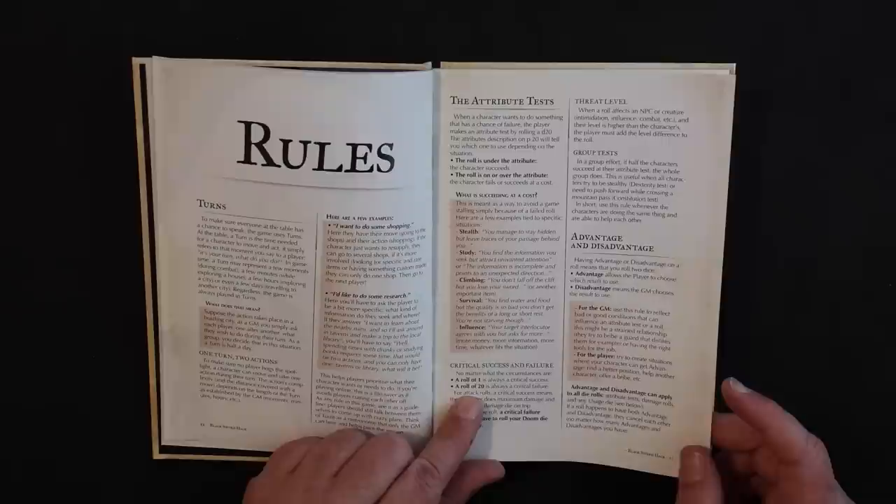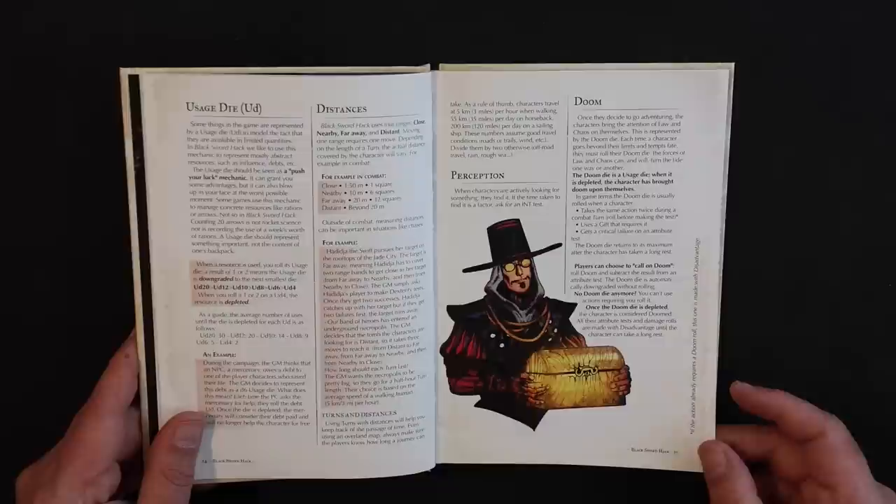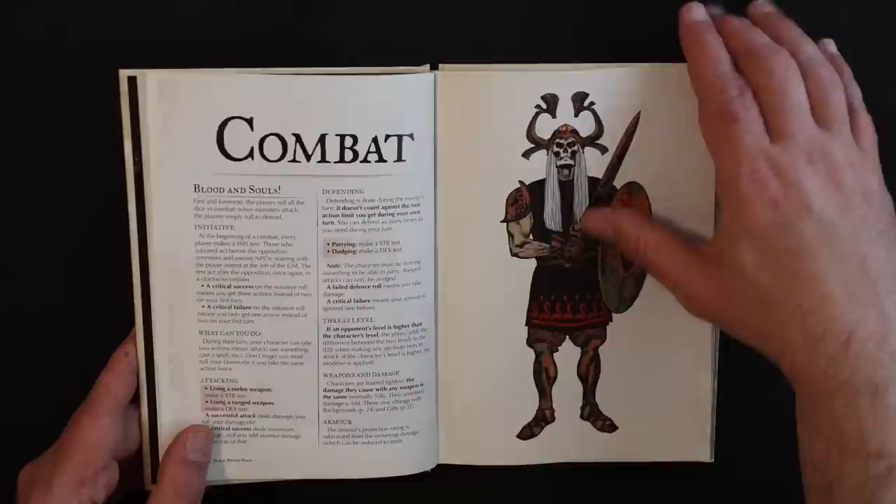A roll of one is always a critical success, and a roll of 20 is always a critical failure. They use advantage and disadvantage just like Dungeons and Dragons. They also use simplified distances, a usage die, and a doom die. A doom die is a usage die — when it's depleted, the character has brought doom upon themselves, and that doom consists of having disadvantage to rolls until you take a rest.